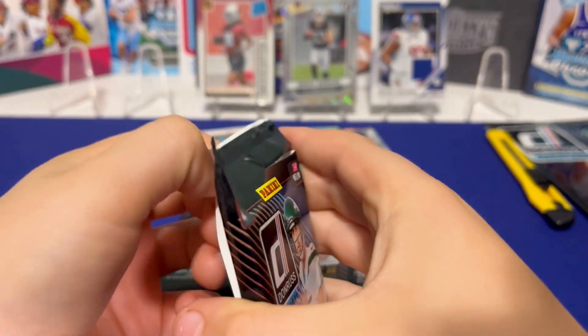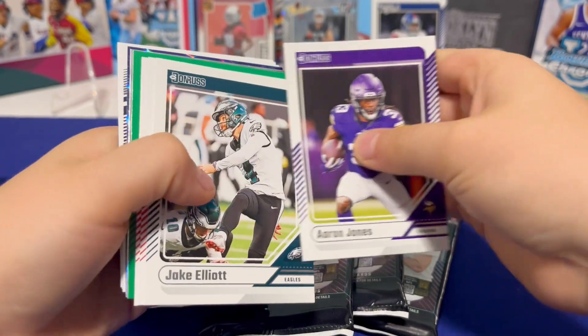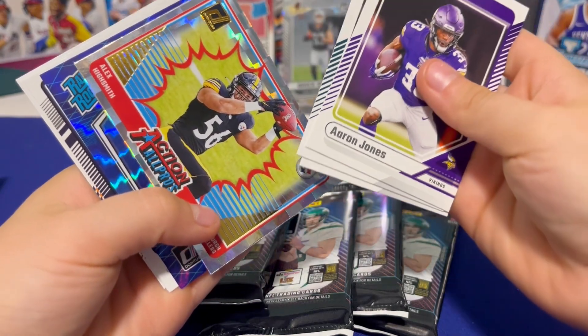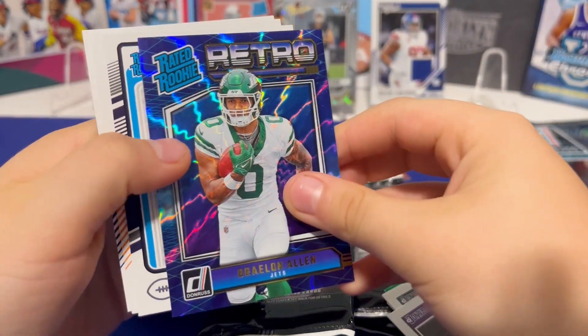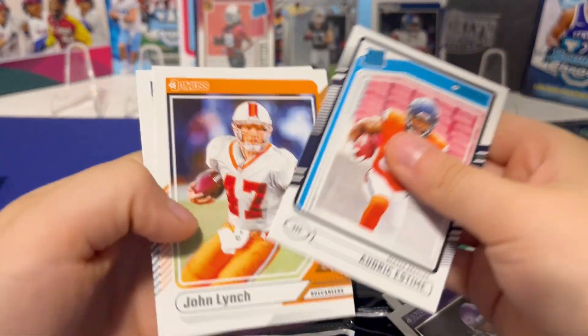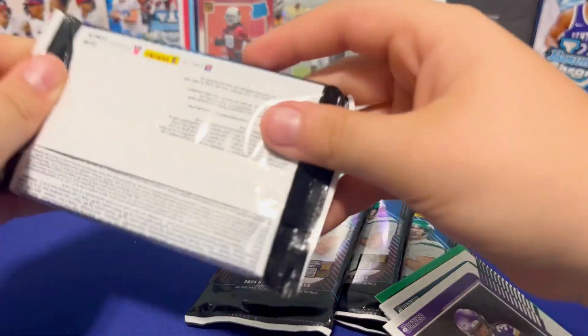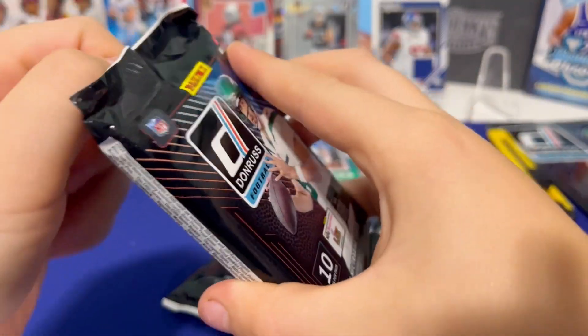Former Bucks guy — I think he's on the Texans now. They'll figure out a way to play them all together, I'm sure. Let's get Jaden Daniels or something. Action Rated Rookie — who's it gonna be? Braylon — that's not too bad. He's a good running back for sure. It doesn't look to be numbered, but retro — cool color on that one. I like the design a bit better than last year's. Cards seem pretty cool and fun.